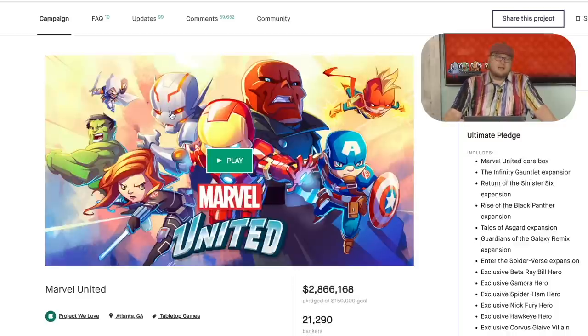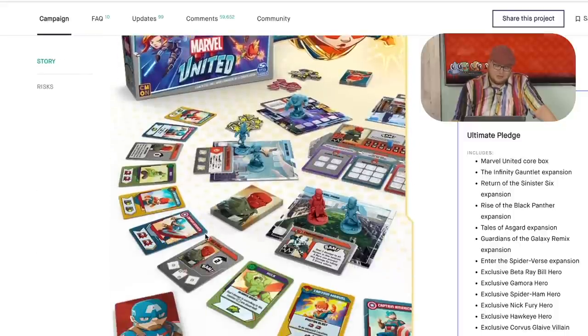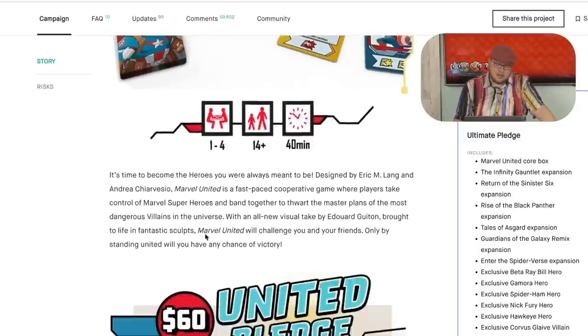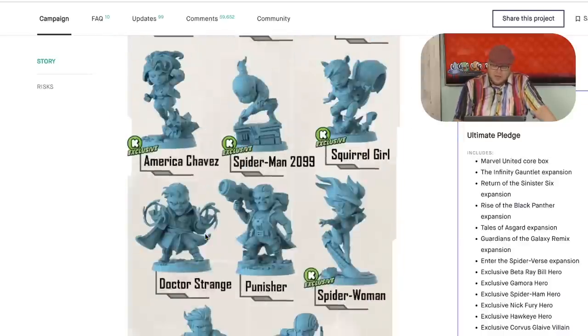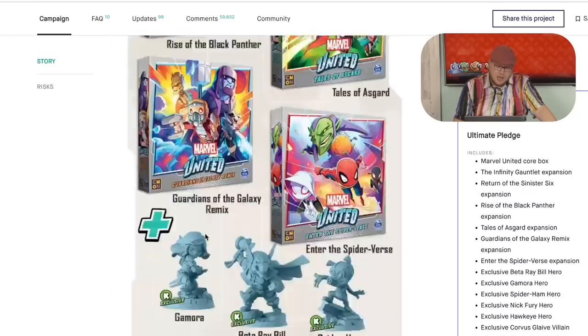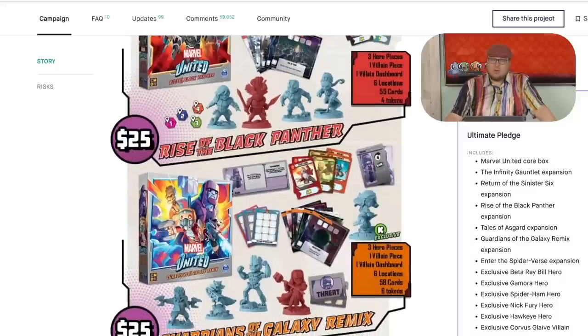Marvel United — you know Marvel United. This was the original Marvel United, made 2.8 million dollars, and we know it was successful because they got this game in the backers' hands before the next X-Men United came out, and that one did even better. Marvel United is a very simple chibi-style game with tons of stretch goals. I really love this game. It has become one of my favorites because it's a simple plug-and-play cooperative. You pick some heroes, you pick a villain, put them together, and it works really well.